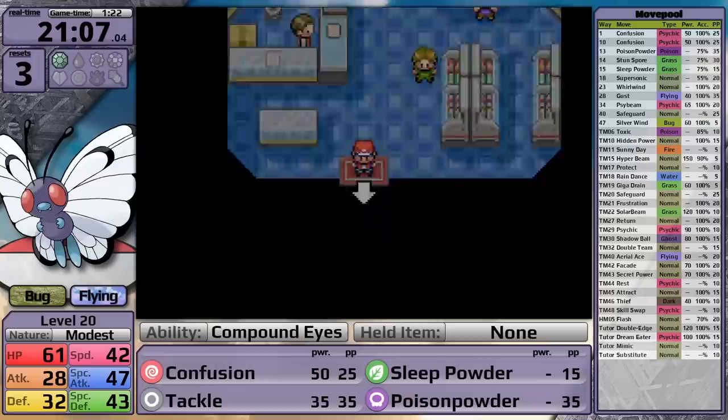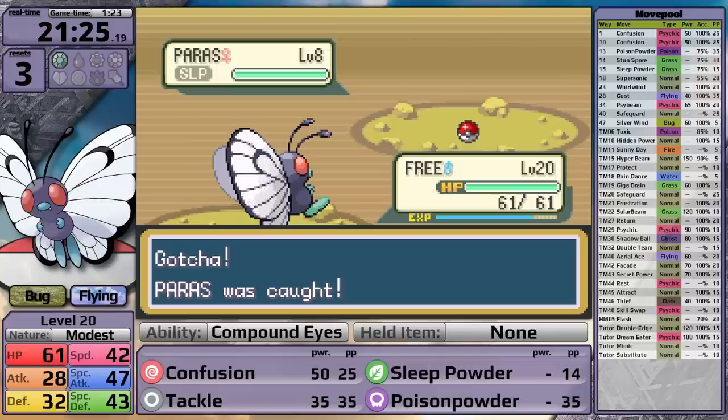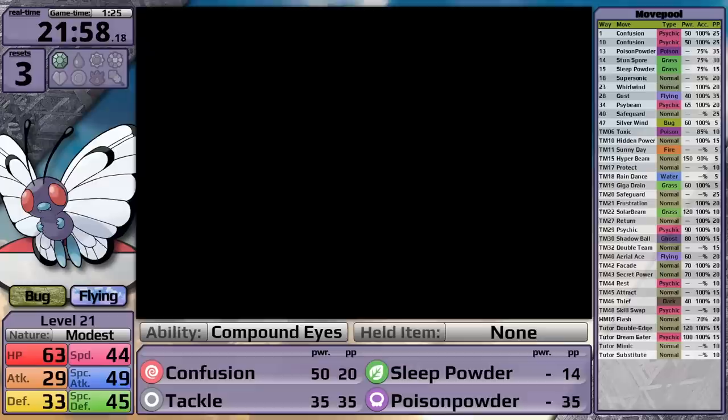I headed back to Pewter City, picked up some extra Pokeballs, and then in the tunnel I grab myself a Paras - after all, I'm going to need it for HMs because there's no free Charmander in this game. I grab an Ether on a rock, and then pick up a TM which I was expecting to be Mega Punch, but no, this is Thief in this case. Very interesting. There are a lot of things I'm going to have to learn in these games.